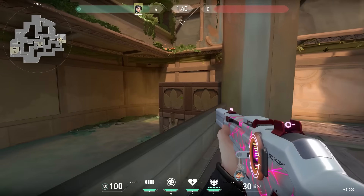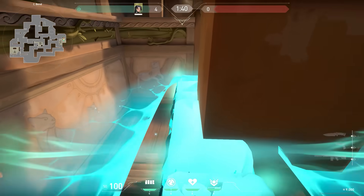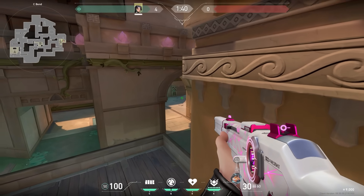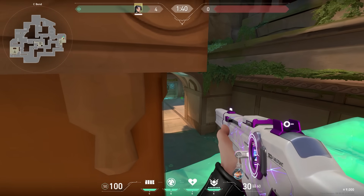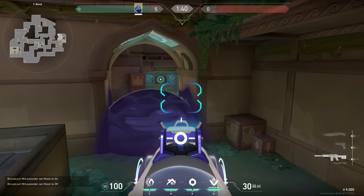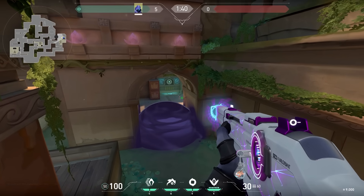Also, while we're on C, this site looks a bit different than it used to be. Here's a cool trick you can do on the new site — it's very simple. With Sage, jump on these boxes and place your wall over here. This is good for two reasons: first, you could stand on the left side of your wall and get a nice off angle for people pushing; they'll probably not expect you standing so high. Or alternatively, stand on the right side of the wall — this is very good if your teammates are smoking it. Normally you won't be able to look over the smoke, but with this wall you can look over it and get some sneaky kills.